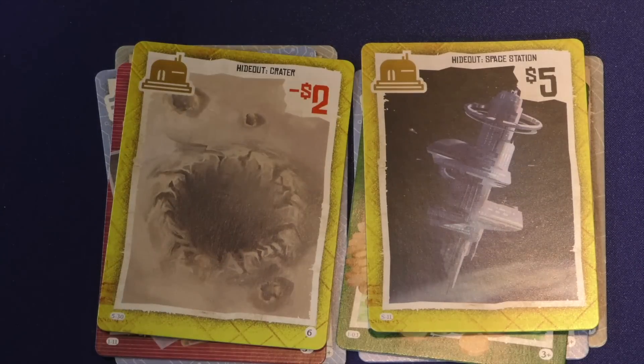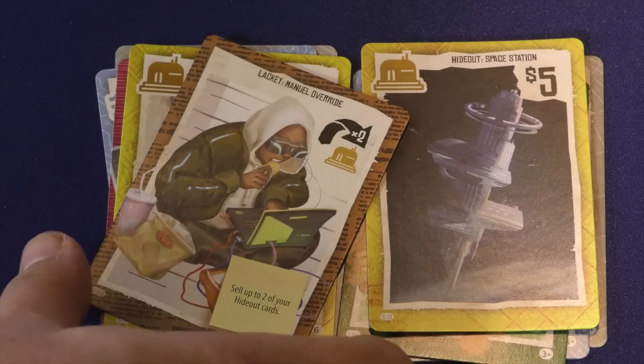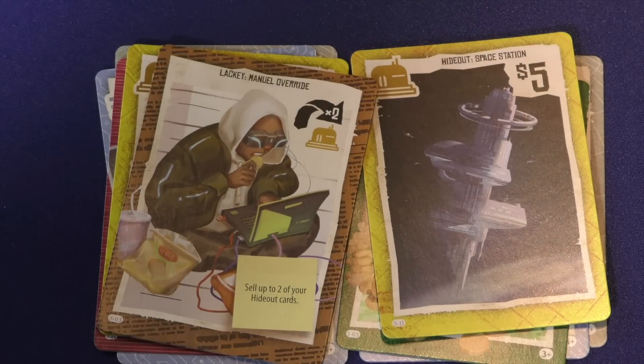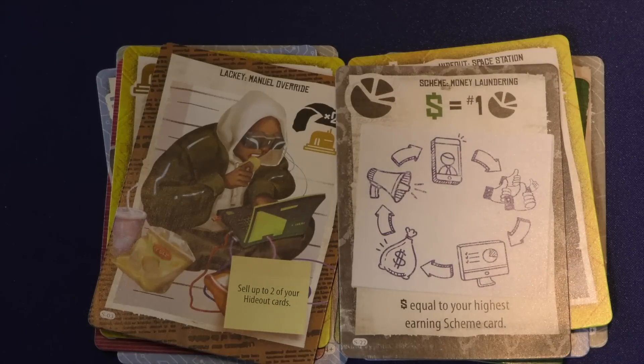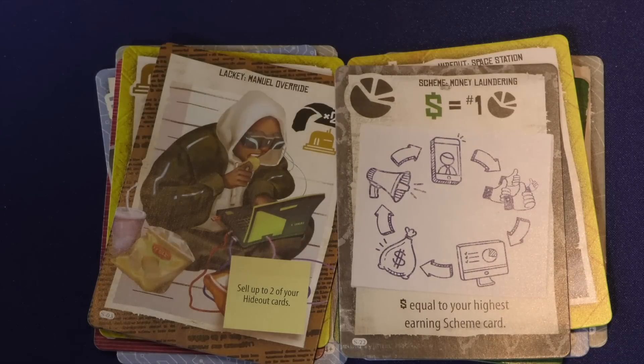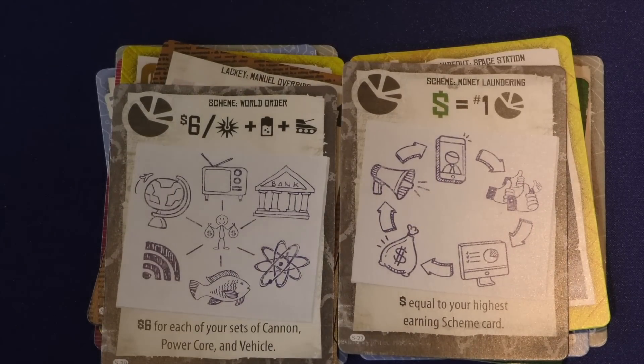Hideouts are just worth points — not always positive. Lackeys are one-time use; when you get one, you use it immediately. For example, this one says sell up to two of your hideout cards — you get those monies and the sold cards get flipped over, which can help you out later with other points. And then there are schemes, which give you points based on whatever they say. For example, this one gives you money equal to your highest-earning scheme card. Another scheme card gives you six for each set of cannon, power cores, and vehicles. Whoever has the most money wins the game.